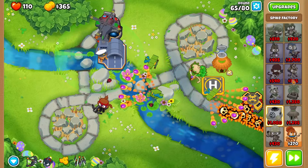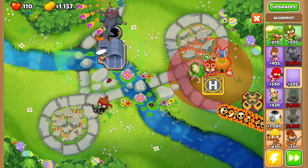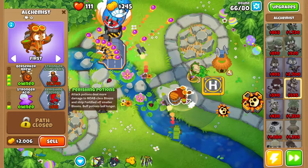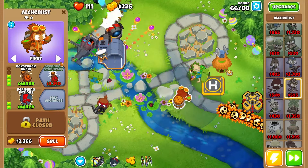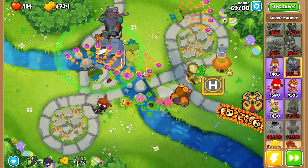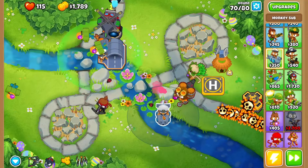Next we're also going to see if we can grab ourselves an Alchemist. We're going to see if we can hopefully pop the Alchemist in the middle - if it fits it fits, if it doesn't it doesn't. It doesn't fit. But we can pop you just there, which is beautiful. Then we can upgrade you - as soon as we grab Berserkaroo and Stronger Acid, as soon as we have Perishing Potions that should help a little bit as well. Assuming we have Stronger Stimulant, we'll grab that too.